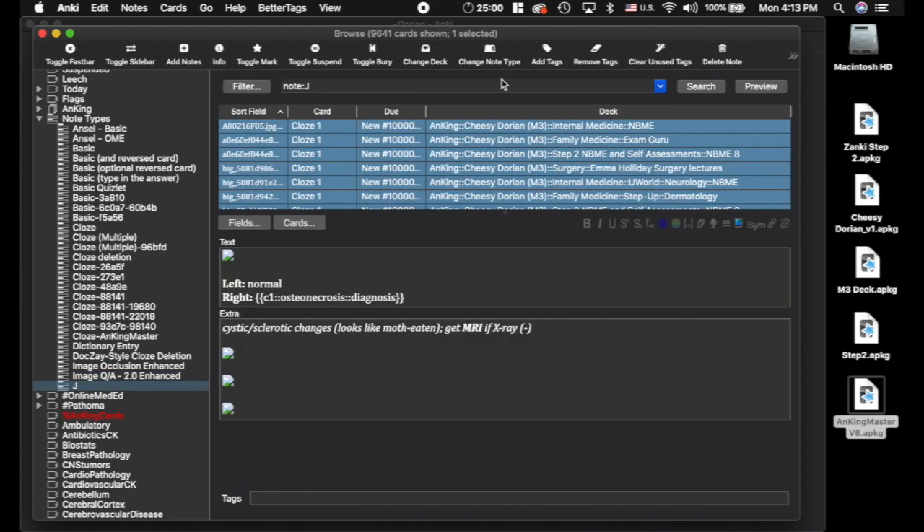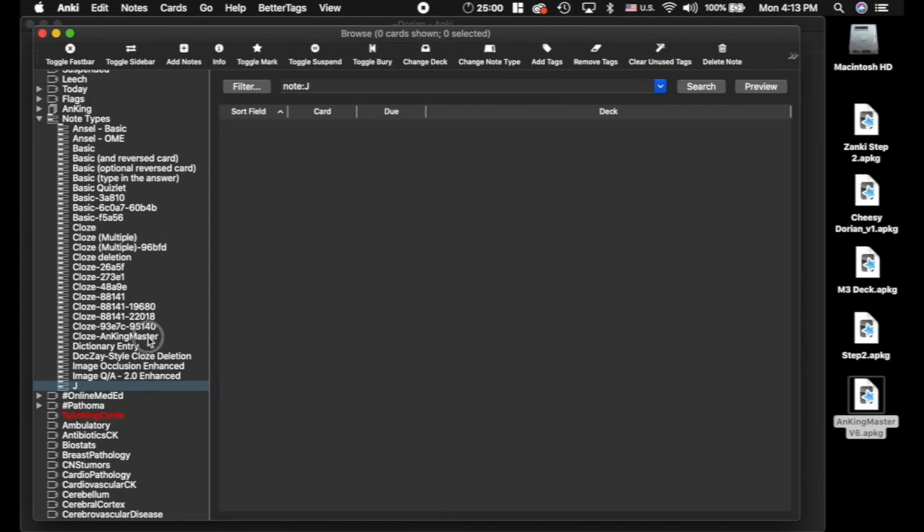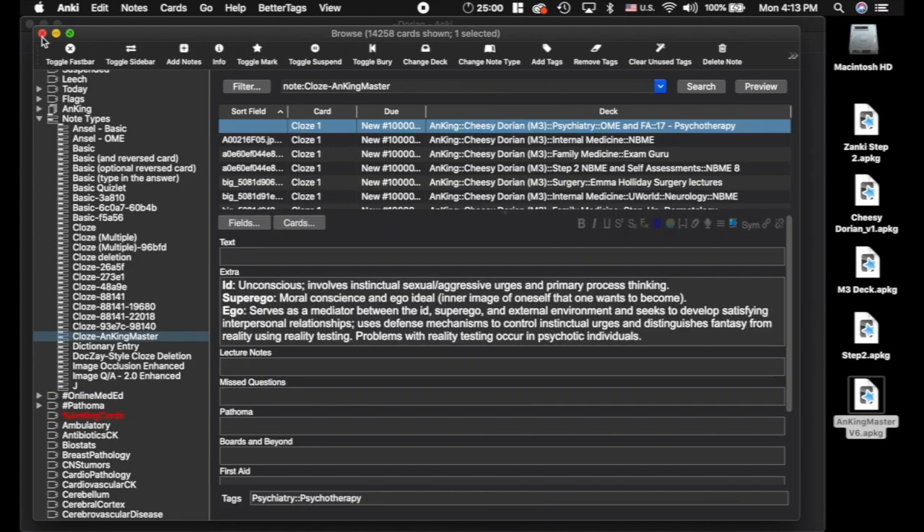And then last but not least, this one here — change note type, OK. All right, so now everything is this AnKing Master note type. We want to update using the Step 2 deck.